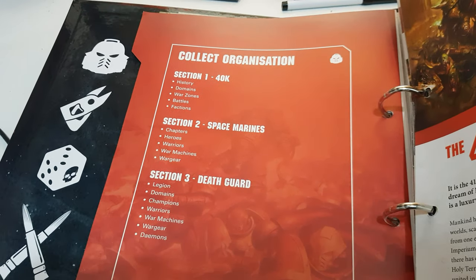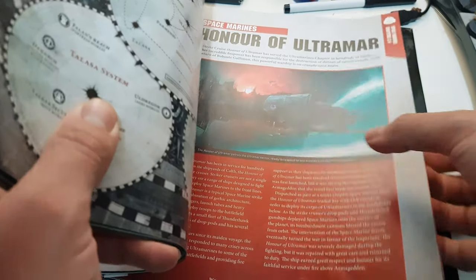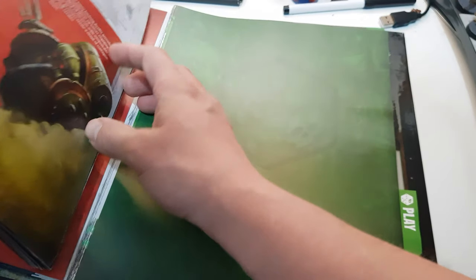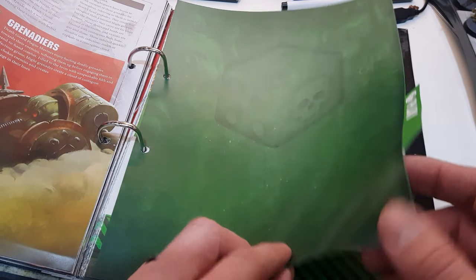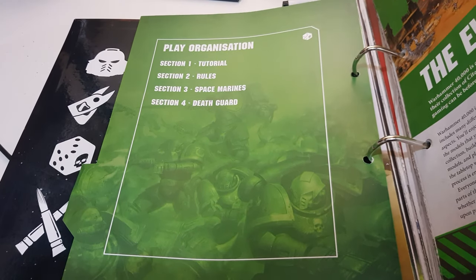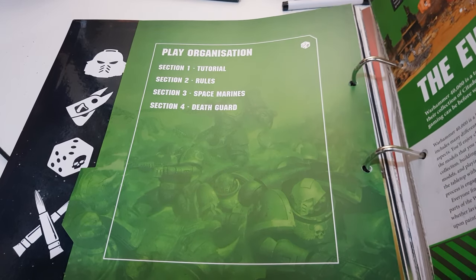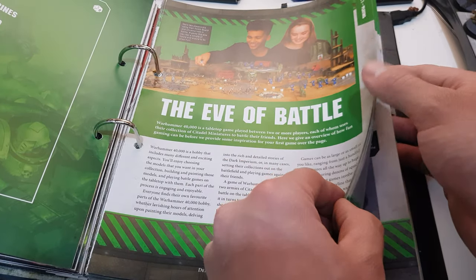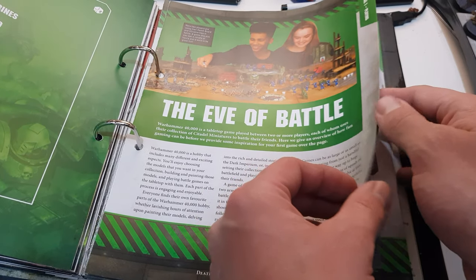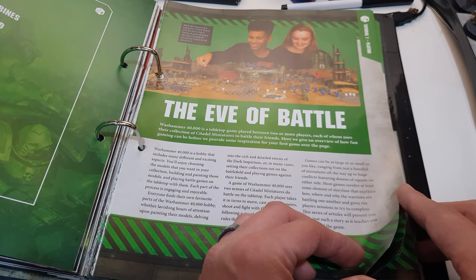This is your Collect organization — you'll have all your history, information, and all the fluff in here. Then you have your Play section: tutorials, then rules, then Space Marines and Death Guard.